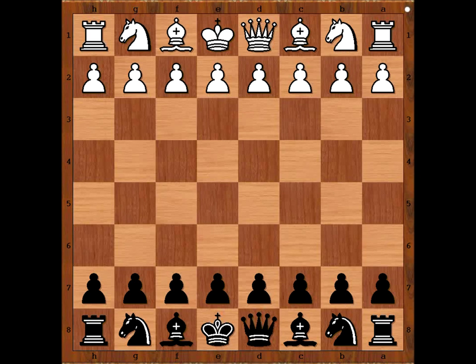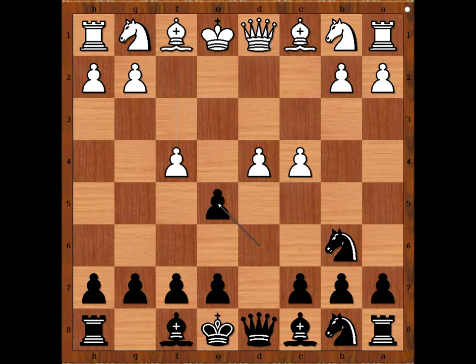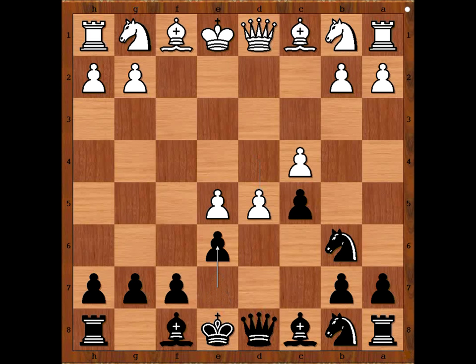Yuri Vetema had white pieces and he started with e4. Aleksandr Shabalov played knight to f6 — Alekhine's Defense. Attack on the knight: knight to d5, d4 attacking the white center, c4 attacking the knight, knight to b6, f4 — the four pawns attack. d takes on e5, f takes on e5, c5 attacking the white center again, d5, e6. White to move. How would you continue?